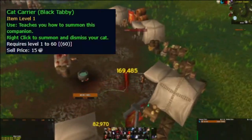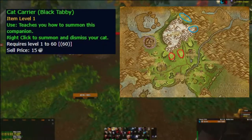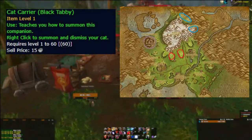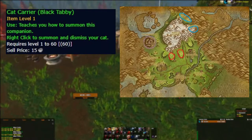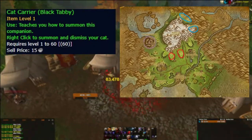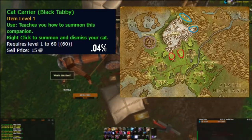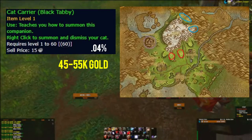The black tabby cat drops in Hillsbrad Foothills. If you are playing Horde you can kill Alliance-friendly mobs at these areas. If you are playing Alliance, the best mobs for you are the Syndicate Spies, but there are a bunch more mobs in Hillsbrad that have a chance of dropping the black tabby cat, so feel free to find your own. The drop rate is around 0.04% and the price is currently 45 to 55 thousand gold.